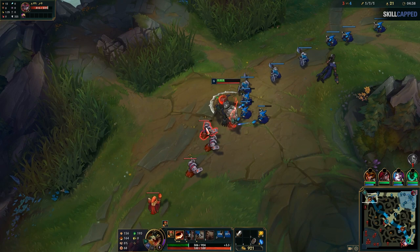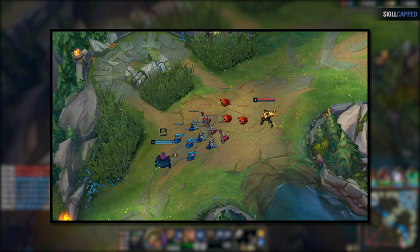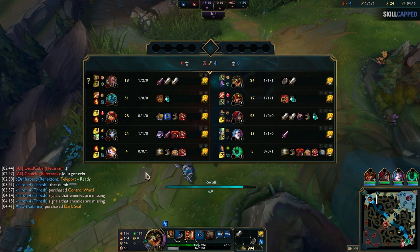In ranged matchups against low elo top laners, we usually recommend that you buy Ninja Tabi very early on. The reason being that you can close the gap on your opponent more easily and take less damage while doing so, on top of also taking less damage as you run away. Obviously, he only had 1000 gold when he based, so he bought a Phage instead. This isn't ideal, but you can replicate the Ninja Tabi effect with Phage if you're smart about its usage.